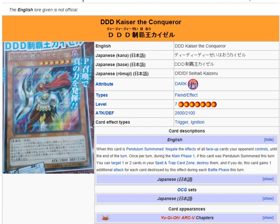Once per turn during your Main Phase 1, if this card was Pendulum Summoned this turn, you can target one or two cards in your Spell and Trap Card Zone, destroy them, and if you do, this card gains one additional attack for each card destroyed during each Battle Phase this turn. This is good because, if the Covenant support cards for DD monsters have effects that cause damage to the player using them, this card can get rid of those while also gaining additional attacks and negating opponent's face-up card effects.